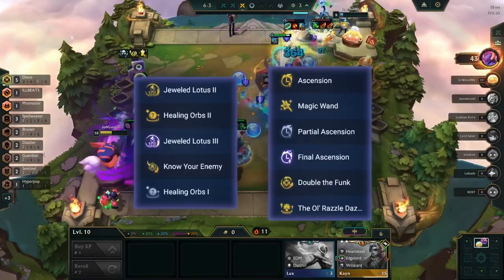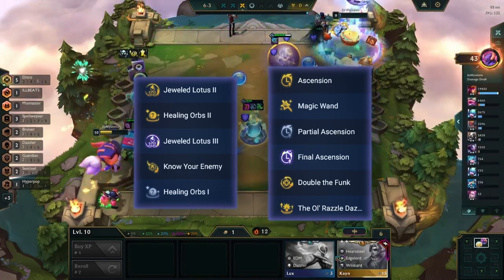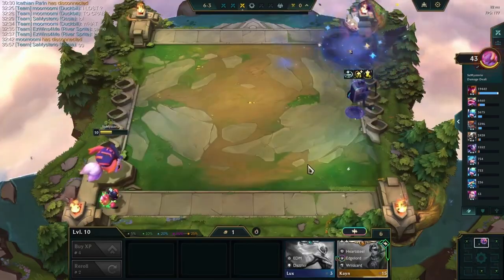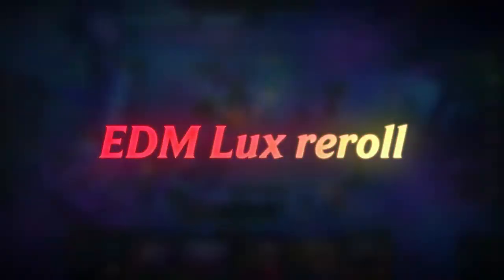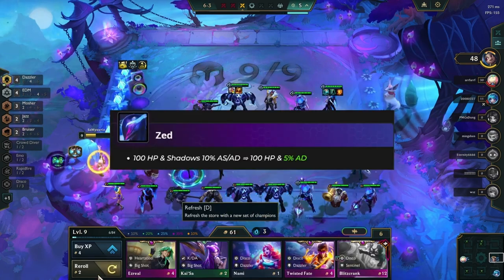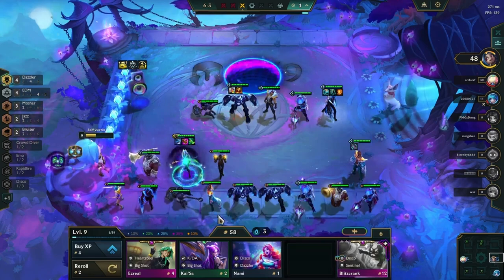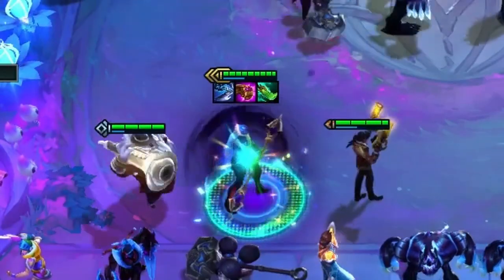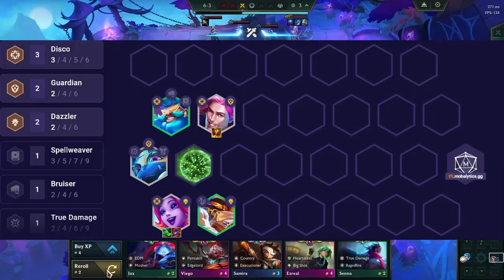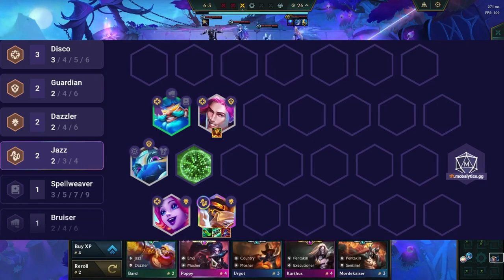Alternate items like Nashor's Tooth, Archangel's Staff, and Rabadon's Deathcap are also good on Twisted Fate. For Blitzcrank you can use Warmog's Armor, Steadfast Heart, Dragon's Claw, Sunfire Cape, Redemption, and Bramble Vest. For Ziggs, Spear of Shojin, Jeweled Gauntlet, Red Buff, Morellonomicon, and Hextech Gunblade are best. The best augments for this build are Ol' Razzle Dazzle, Double the Funk, Jeweled Lotus, Ascension, Healing Orbs, Magic Wand, and Know Your Enemy.